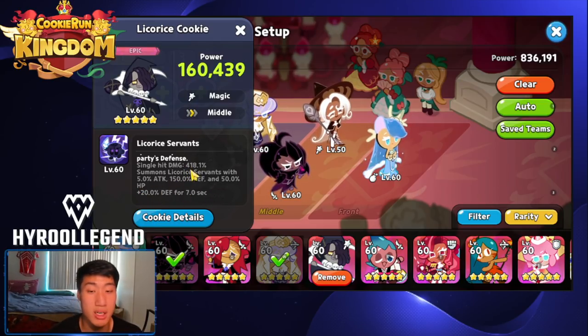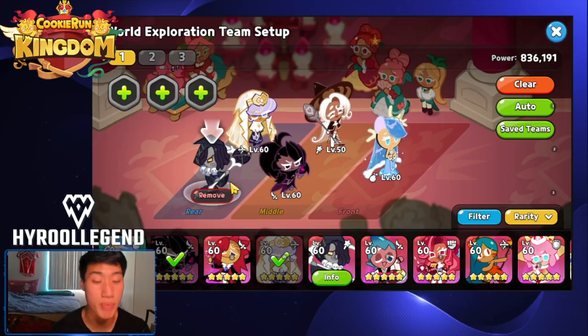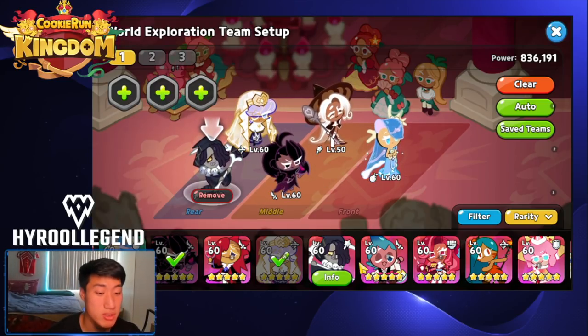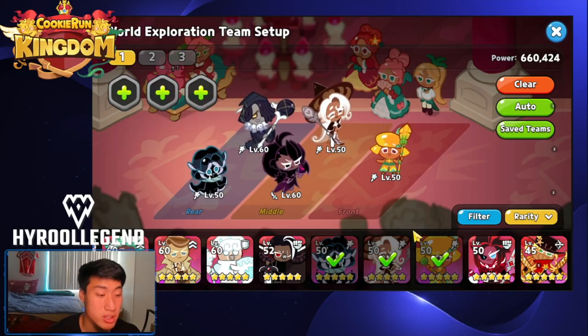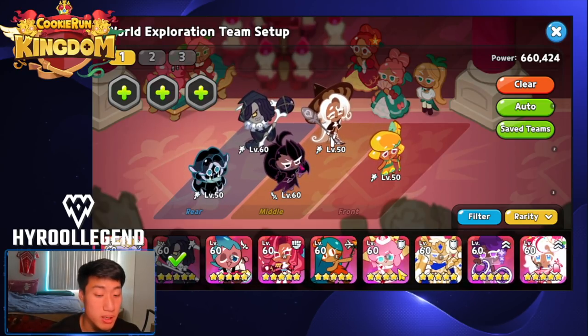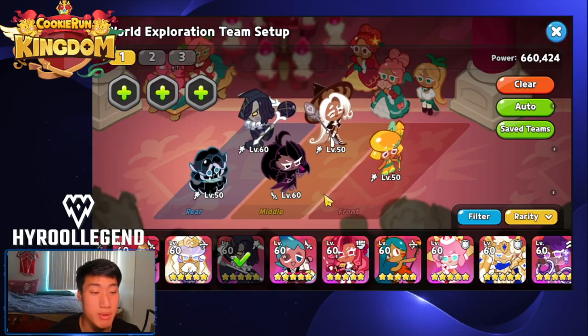Seafairy also has a stun. The king of world exploration is Licorice Cookie — he summons three licorice servants to tank for your team, provides a 20% defense buff for seven seconds to your entire team, and deals solid single hit damage. Licorice is one of the best overall cookies for PvE. For other AoE damage, Black Raisin, Latte, Squid Ink, and Mango are all solid options.